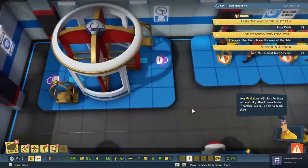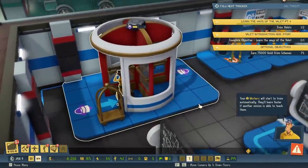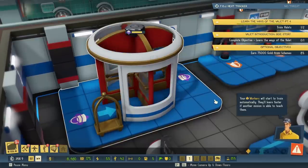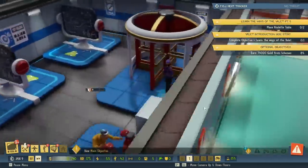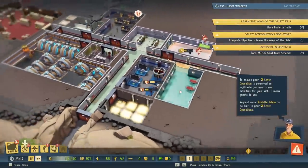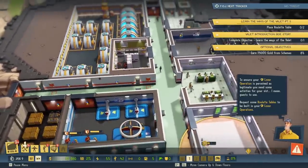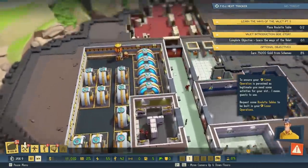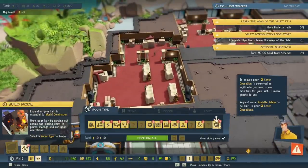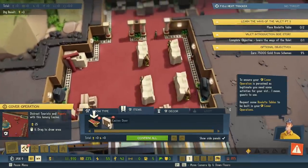How does valet training even happen? Oh, they've got a master going through a revolving door. New main objective available. To ensure your cover operation is perceived as legitimate, you need some activities for your guests to use. Request some roulette tables to be built in your cover operations. Now we're going to build some casino operations. Roulette! Build two roulette tables. Let's build them up here. Research has resumed.